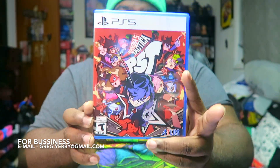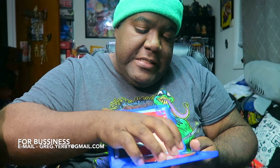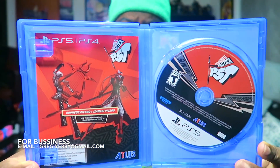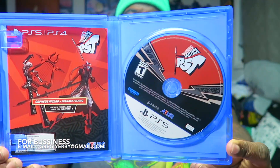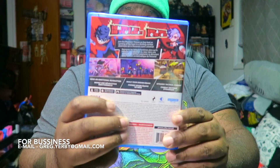Anyways, we got Persona 5 Tactica in the house! The game came with one of those cheap cases they use. Here we go — looking very cool right there, the bread and butter, loving everything about it. I think this right here is a little DLC code you get. There's no in-game artwork insert, but I do like the artwork on the front and the back — they're still bringing that same style from the Persona 5 spectrum.